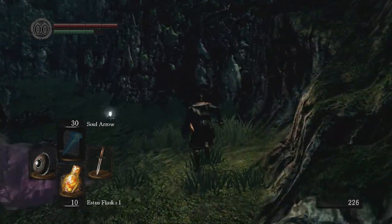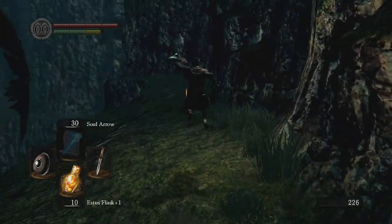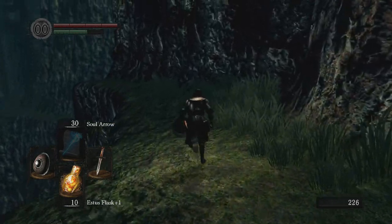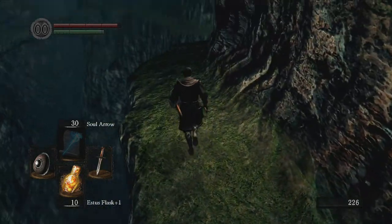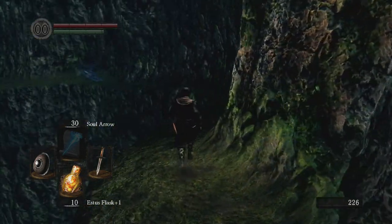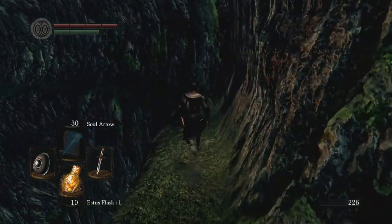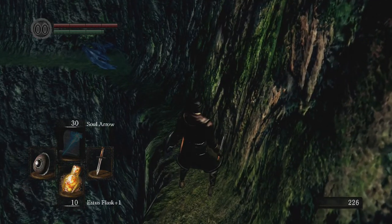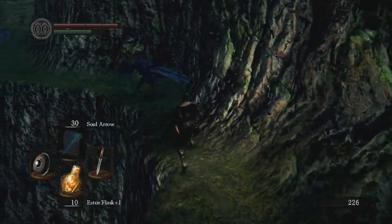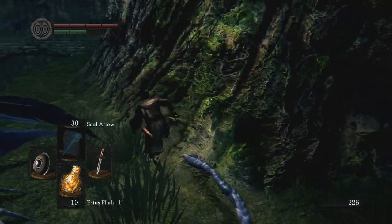I'm gonna go to the right side and grab this item and keep running - dive out of the way, he almost hit me there. So we got a soul item there. Up here is pretty sketchy business - you see those drakes in the distance, they are very powerful and will probably kill me in one hit. They shoot lightning at you which will kill you very easily. So what you're gonna want to do is run to the right of this guy.